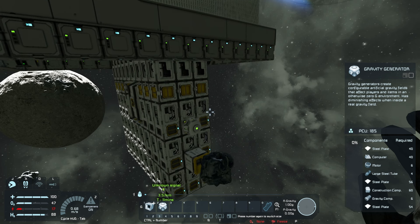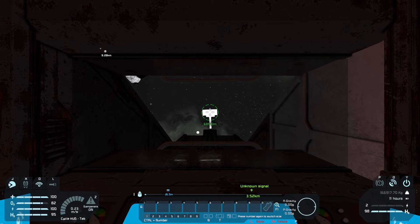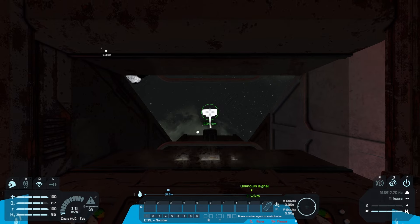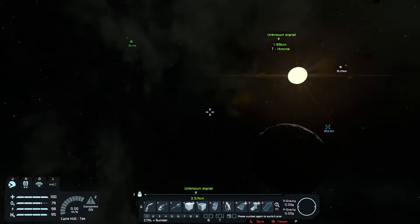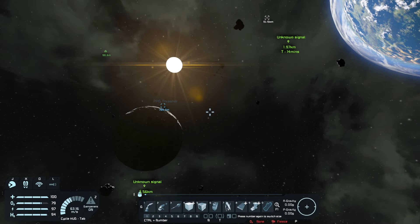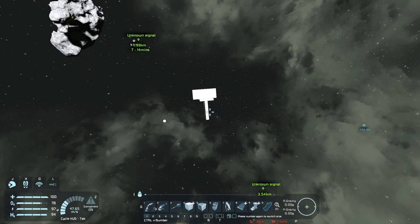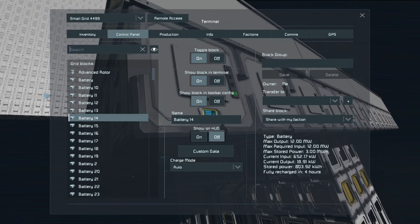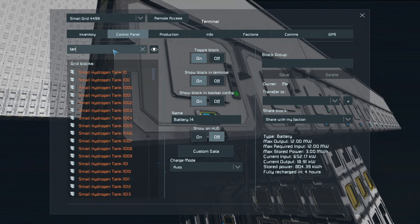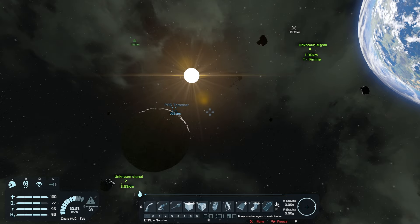For whatever reason, the hydrogen tanks are preventing my other account from loading — it just constantly says connection problem. So we're going to go ahead and crash this ourselves. We're 100% full. We're going to turn off the gravity generator too so it doesn't spread out the parts flying from the ships and the hydrogen tank itself. Not sure why the other account kept having connection problems, but it is what it is. We'll take the tanks off stockpile and crash the Thrasher first.